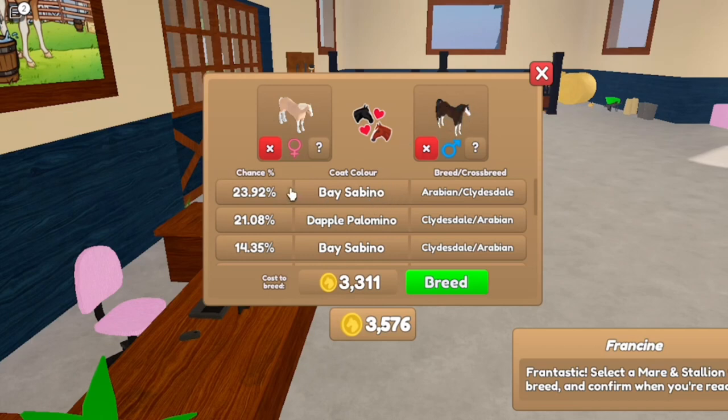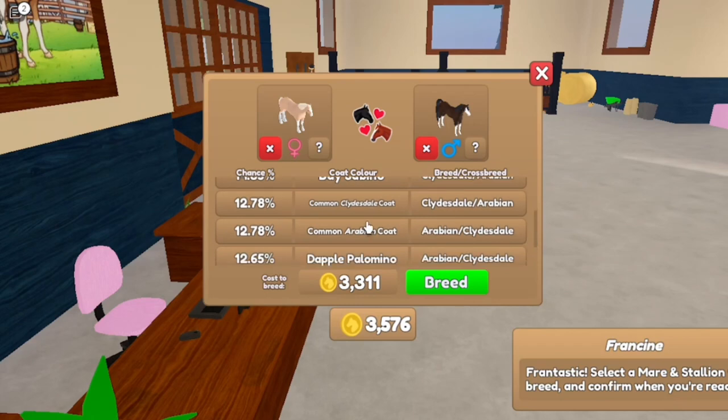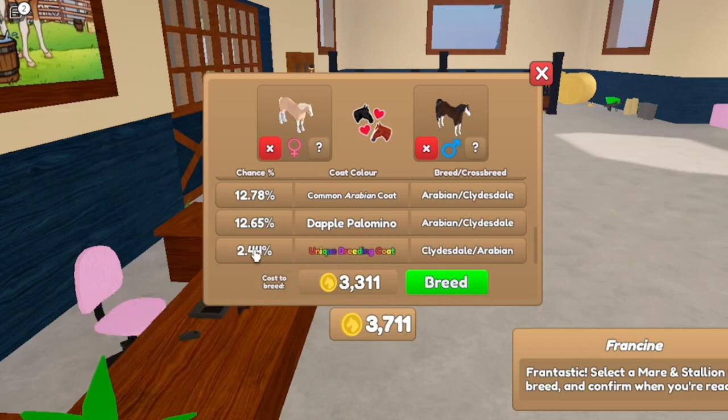That means this percentage — if I were to get it, I would get this horse. I have a 14.35% chance of getting a bay sabino Clydesdale. I have a 12.78% chance to get a random Clydesdale or Arabian coat, and a 12.65% chance to get a dapple palomino Arabian. And a 2.44% chance of getting a unique breeding coat.